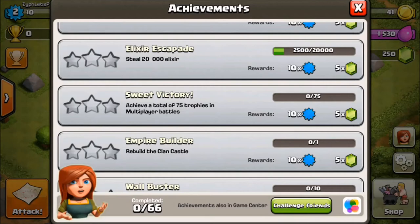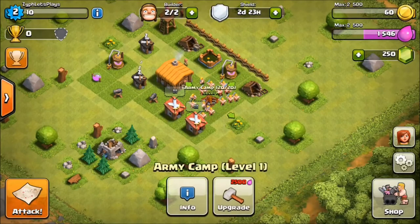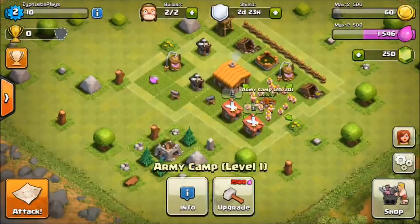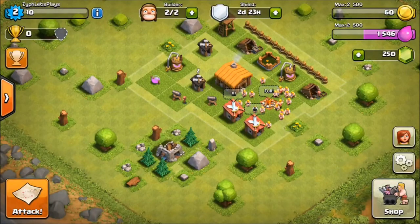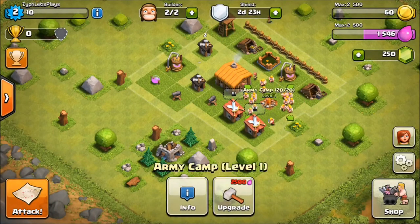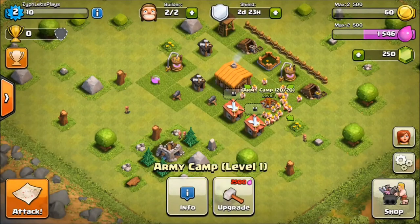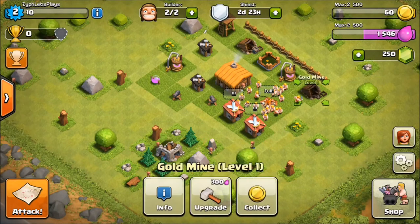How long it takes for your army camp to fill up with troops, how long it takes for your barracks to train everything, and how long it takes to upgrade stuff - those are the limiting factors. The more builders you get, the higher level your barracks to train more things, and the higher level your army camps to hold more things, the faster everything goes. If you just dropped 20 to 50 bucks to get 5 builders, that'll speed up the process a ton.